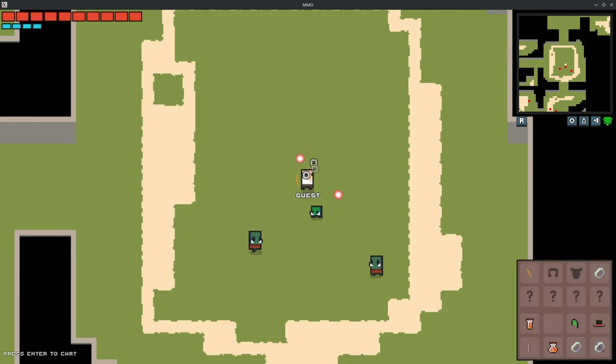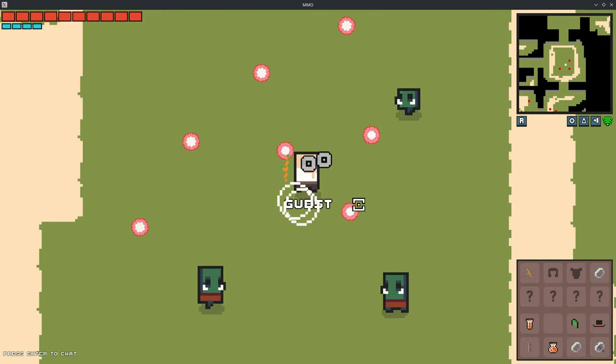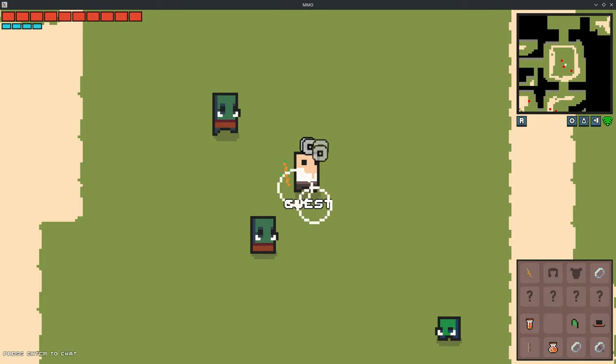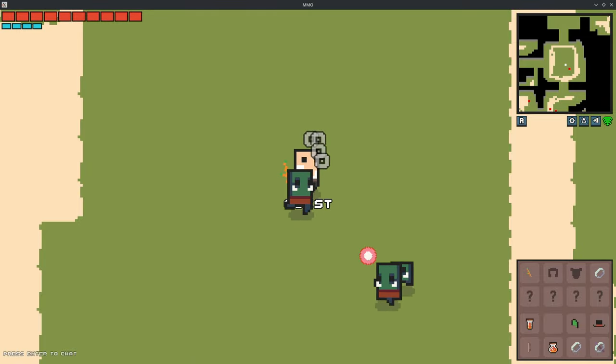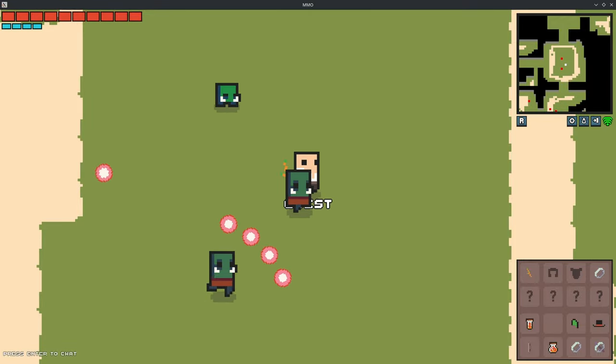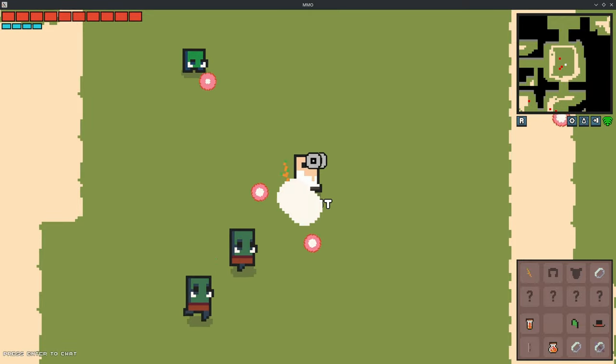Welcome back everybody to another indie MMO devlog. This week I wanted to work on making the weapons and the monsters a little bit more configurable and interesting. I wanted to have different items and item synergies build up as you path through a dungeon, with the eventual goal of making interesting encounters with different monsters. This week was the start of that process, so let's hop right into it.